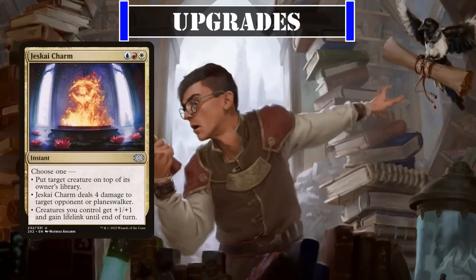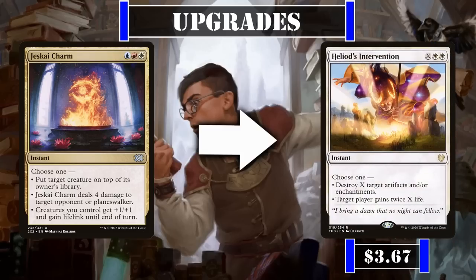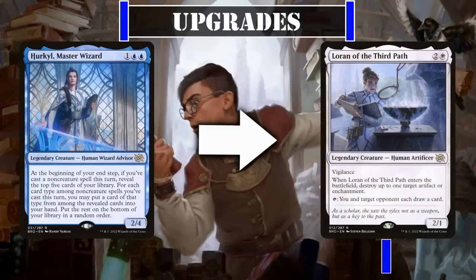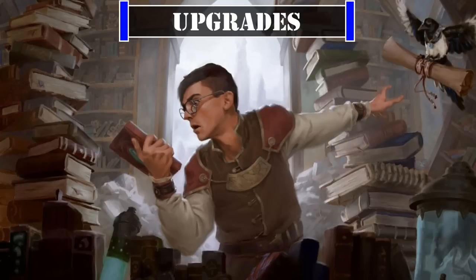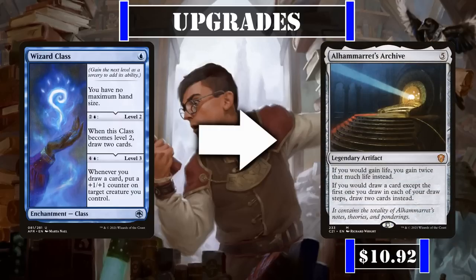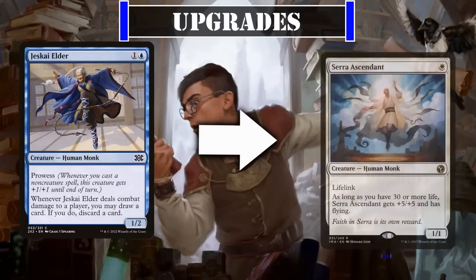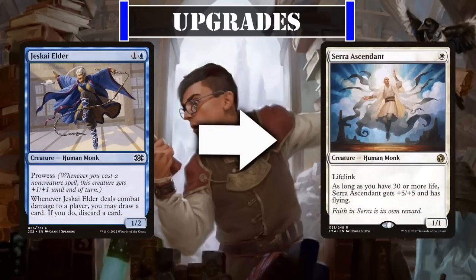Then for upgrades, Jeskai Charm can be exchanged for Heliod's Intervention to give us access to either excellent back-row destruction or a potentially huge amount of life gain to power up our board. Herkul Master Wizard can be replaced with Lorraine of the Third Path to provide us with additional removal and a more reliable — albeit symmetrical — card draw effect. Wizard Class can be cut in favor of Alhamerit's Archive to provide us with even more reliable card draw as well as doubling our life gain. And Jeskai Elder can be retired in favor of Serra Ascendant, which most of the time will be a 6/6 evasive lifelinker that only gets bigger alongside our commander — a very powerful addition that will require a decent-sized donation to the temple if we want this monk's assistance.